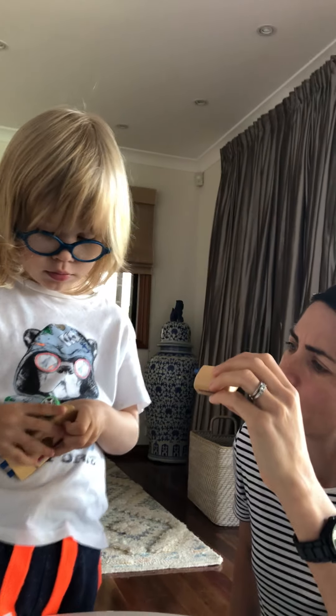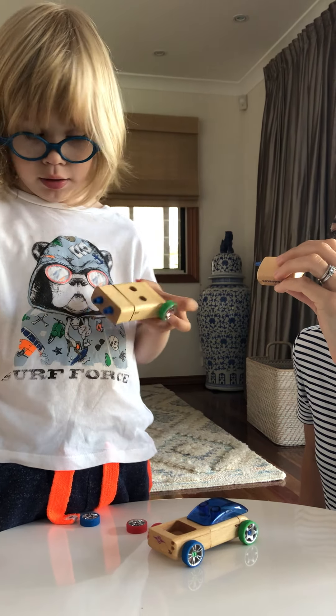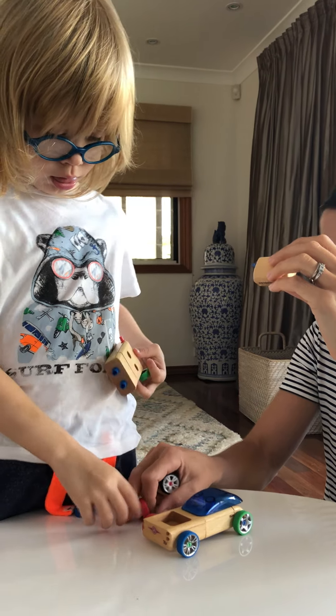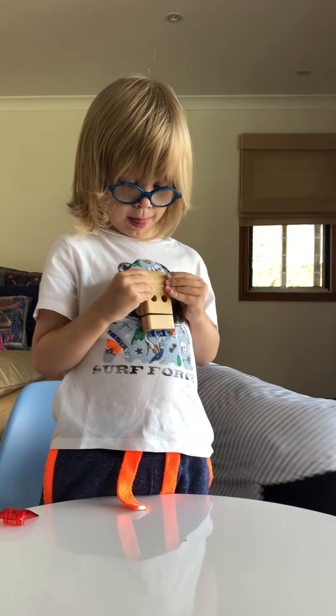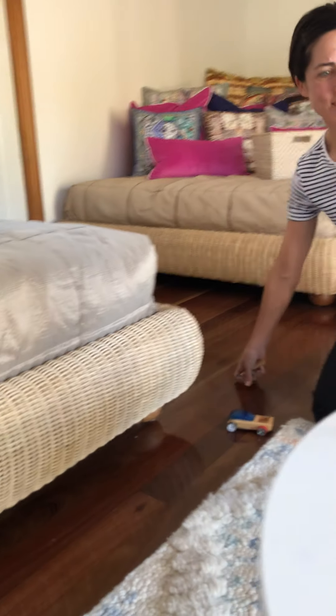Put the green wheel on. You dropped the black wheel, Ashton. Where did it go? Right under there. Goodness. Can you see it? No. Can you see it, Ashton? Where did the black wheel go? Let's go find it. Ashton, where did the wheel go? Where's the wheel? We need the wheel. Can you see?